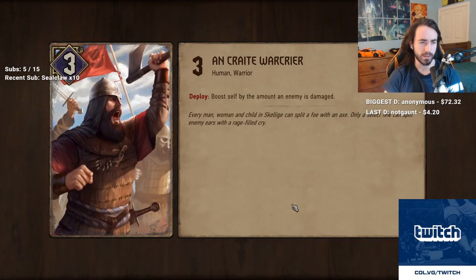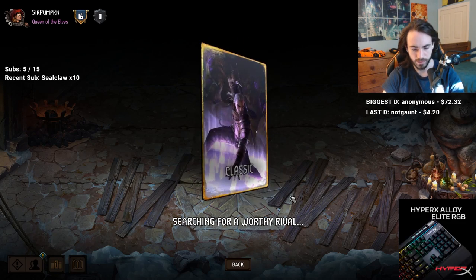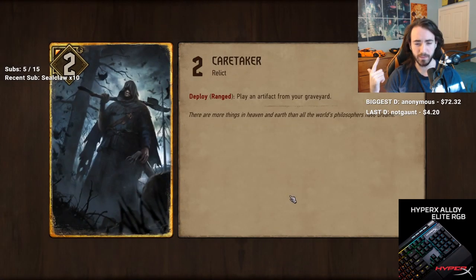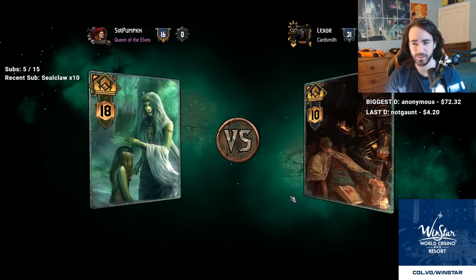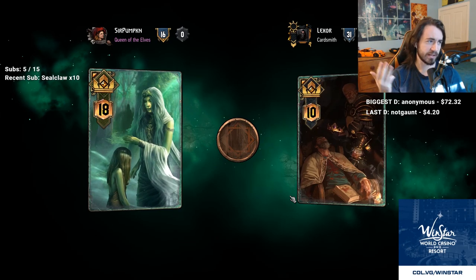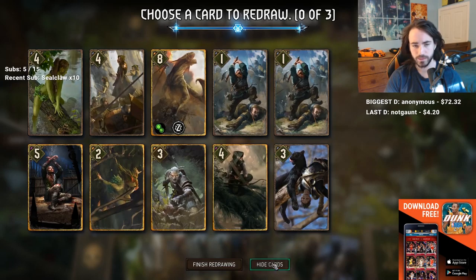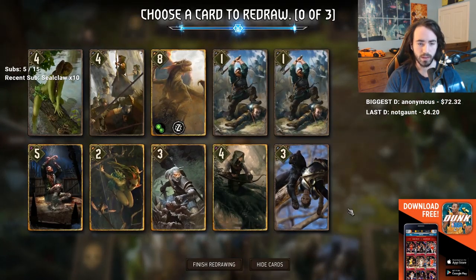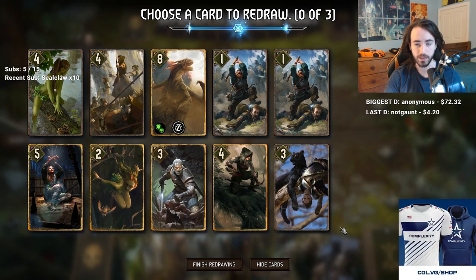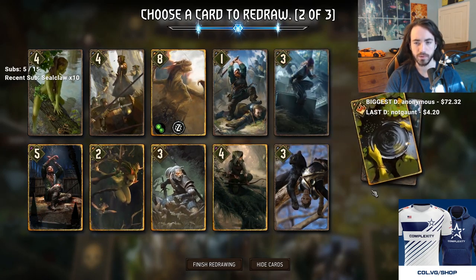What you want to do no matter what game you're going into is provide something that nobody else provides - whether that's being really good at the game, having lots of knowledge of the game, knowing a lot of lore about Gwent, being a funny guy, having a great personality, or being really good at deck building. You need to offer something different from what's already being offered. Typically the easiest is just being really good at the game because that's usually something you can achieve - that's what most people usually go for.